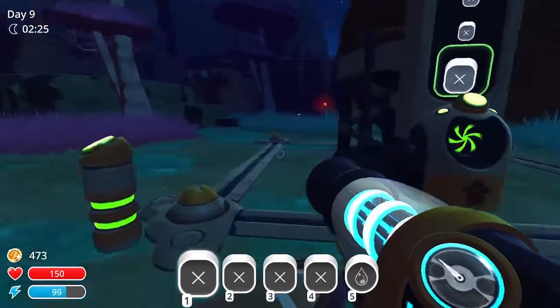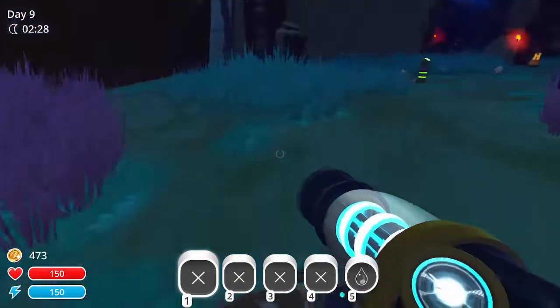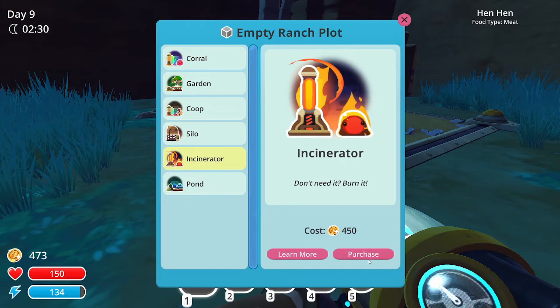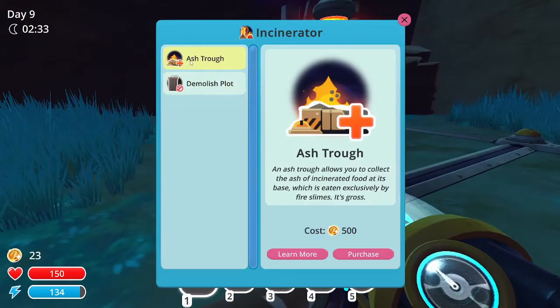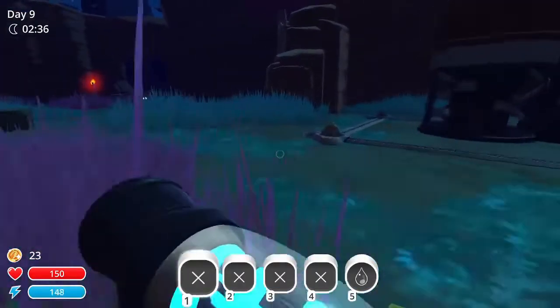I can use this silo to hold plorts and buy more additional storage. The incinerator is next - I can add an ash trough and then make food for the fire slimes when I get them. That's actually really really good.